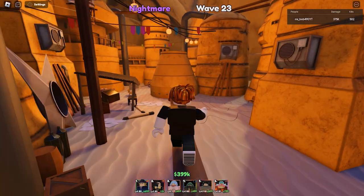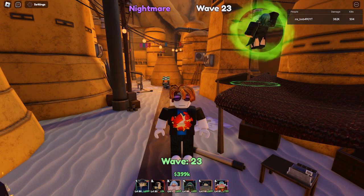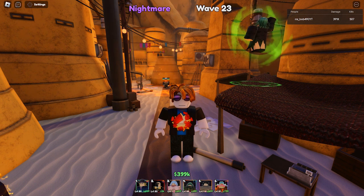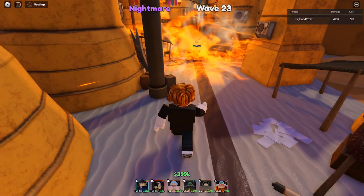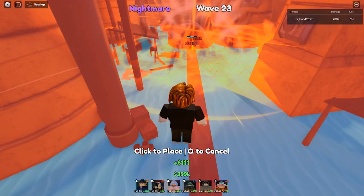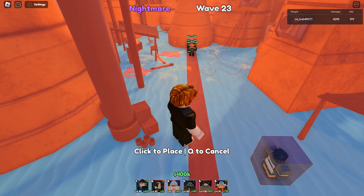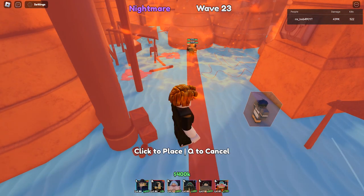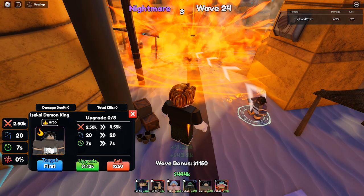Alright guys, we're back for another Anime Last Stand video and we're going to be showcasing the last of the new Sun Ball units. This is the last of the summonable units that have just been added. This guy's got some nice range as well — this is the Ysukai Demon King. He's a burn unit, and he is a hybrid off the gate.